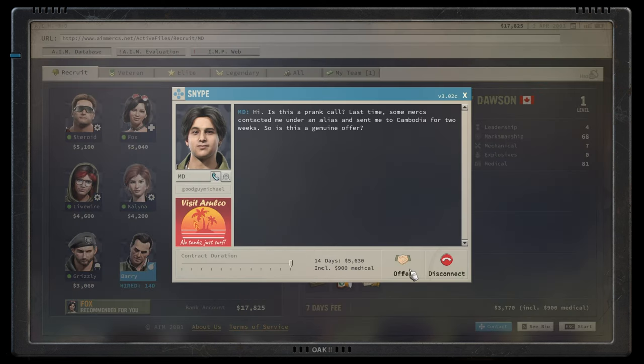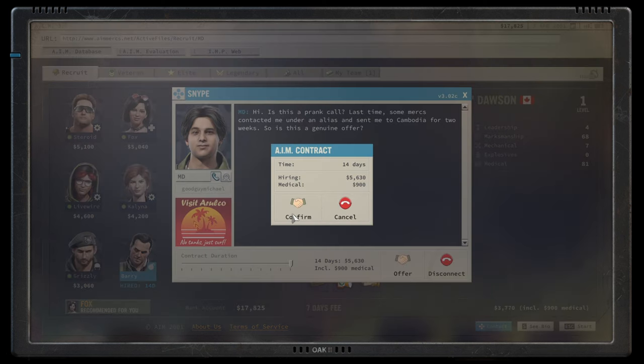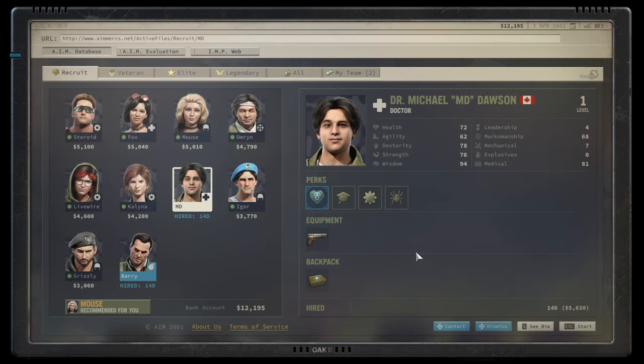MD prevents morale loss and has the chance to inspire everybody. MD is good at teaching, has a lot of positive morale traits, better overall stats, and specifically higher wisdom, which I value highly because wisdom is the key to creating more stats over time. MD is very good at medic, sucks at everything else, and we need to work on marksmanship. Sounds like a prank call, but we've got two team members hired already.